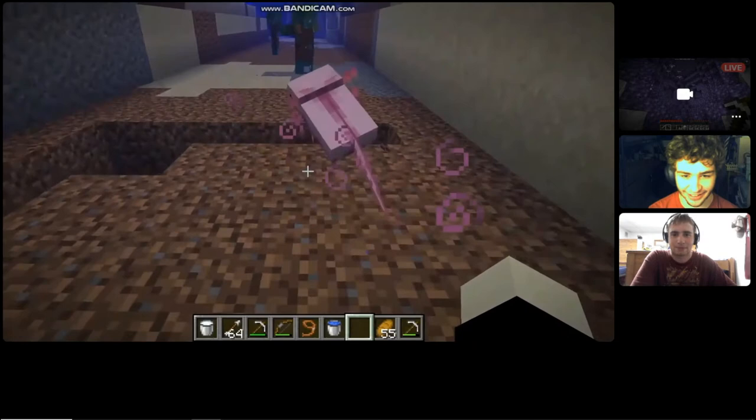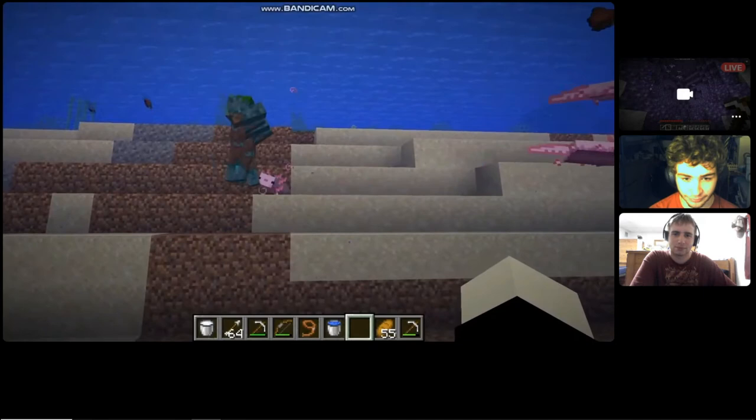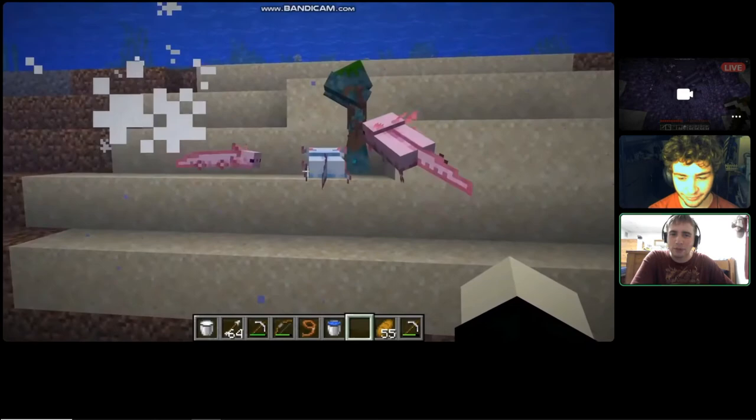Now the drowned appear — James, you're on lifeguard duty. Axolotls come in several colors — look at that, isn't that funny? Oh no, one of them died — it's not mine though, so I don't care. No one said it was easy.